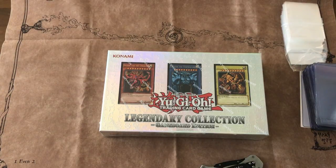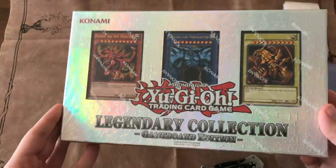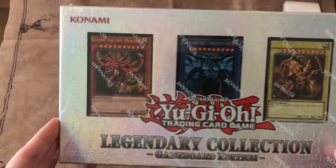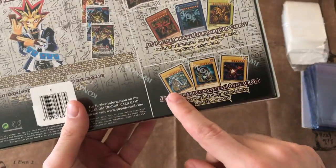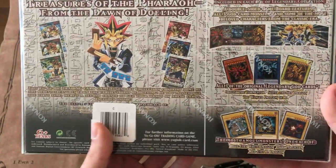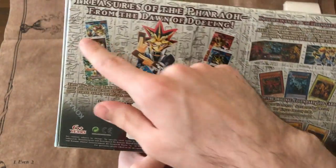What is up YouTube? Today we got a very special opening — a really cool set called Legendary Collection 1. It comes with the God cards, Blue Eyes, Dark Magician, and Red Eyes for Yugi, Joey, and Kaiba. Got a cool play mat and some really old packs.